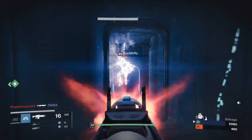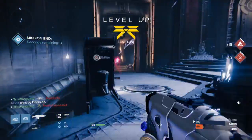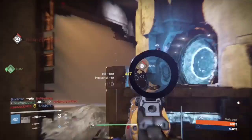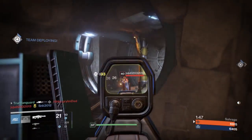At point-blank range they just hold the trigger and start spinning around, so the best thing you can do is use a shotgun or a fusion rifle to take them out at point-blank range, assuming you have the spatial awareness to make it happen.